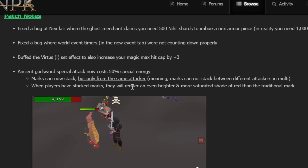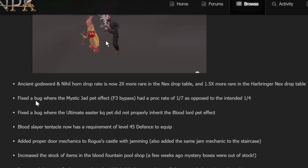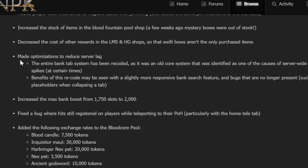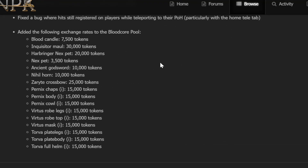There are some buffs here. Virtus Eye has been buffed. Ancient God Swords is now a 50% spec. A lot of stuff has been added to the blood code. Mystic Chats was fixed. Blood Slayer Tent now has a requirement of 45% so pures are riskable again. Added proper door mechanics to rogues. Stock item upgrades were increased. Server lag has been reduced. The max bank boost was increased from 1750 to 2000. Blood code changes are listed if you want to pause and check.